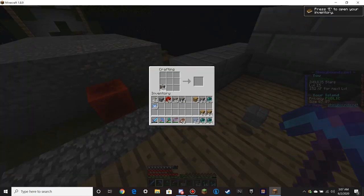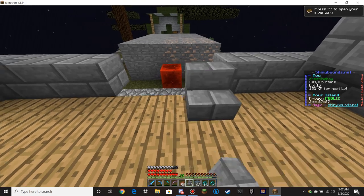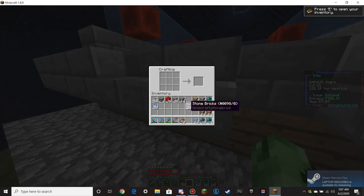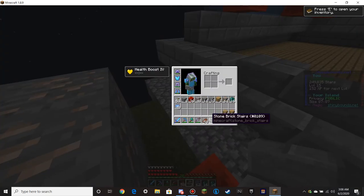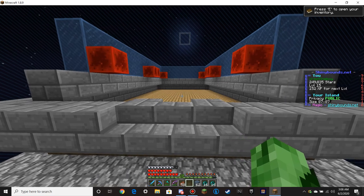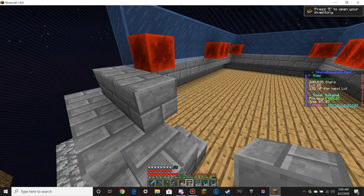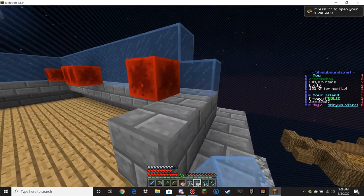We're going to need stone stairs for this. By the looks of it, it went like that, so that was still open. And then these three were stone stairs. Boom. And then place glass, glass — and that should be it.